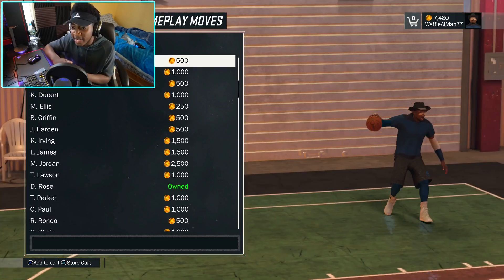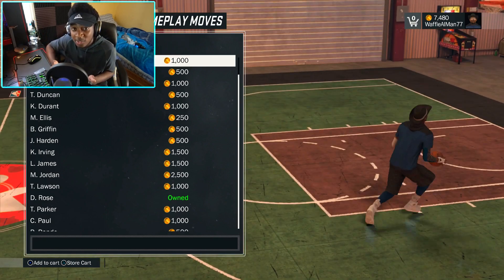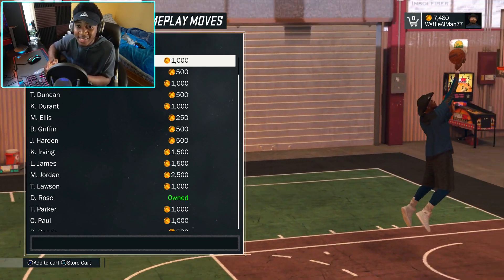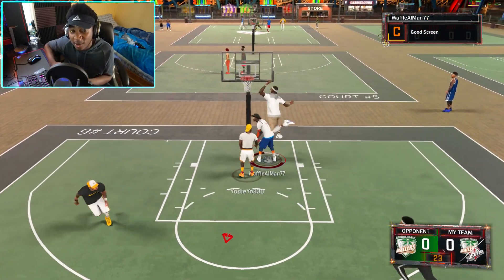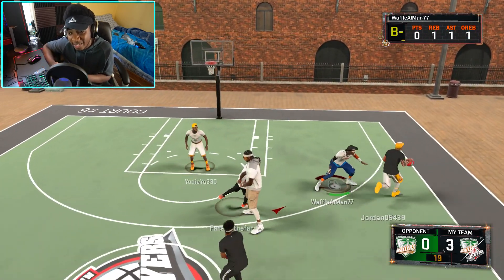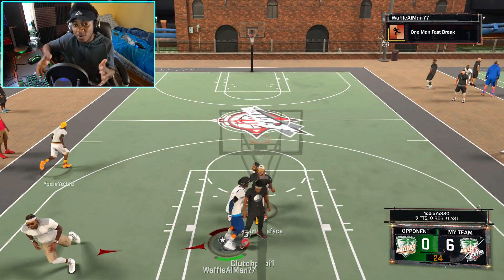For a slasher, the only thing you're really getting as an advantage is the contact dunks, some MyPark dunks, and the Kobe and Vince Carter dunks — which I honestly don't even know why those are locked for the AD driving dunks. I don't see the big difference between those dunks and the dunks I got with my shot creator. So the only difference really is the contact dunks. Why isn't there more of a restriction on some of these dunks and these layups? You got restrictions on the elite dribble moves — slashers can get elite dribble moves, but my lockdown defender can get all these dunks. So maybe in the next 2K, put a sort of premium cap on some of those dunk packages.